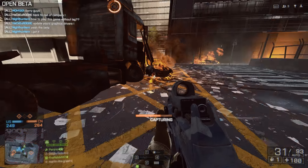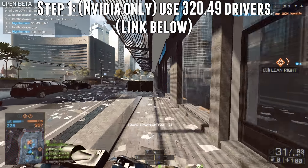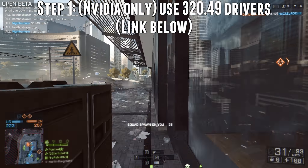Anyway guys, on to the FPS fix. In the description down below you'll find a downloadable file — it's a text document called user.cfg. Inside that text document there are a few lines of code to tell the game to disable options that you can't actually disable in-game. It basically turns down DirectX 11 and some rendering stuff. I don't really know all the details of it, but I know that it works — I've tested it myself.